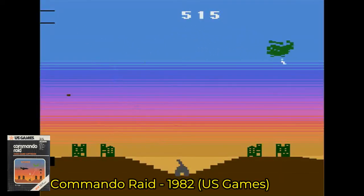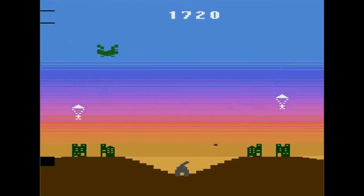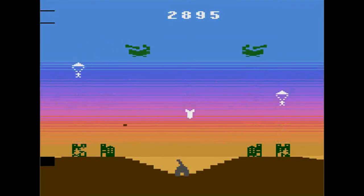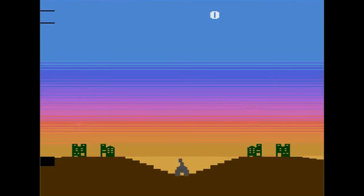Next up from U.S. Games we have Commando Raid, programmed by Wes Traeger and Henry Will IV. In this game you are trying to fend off evil androids that are hellbent on destroying your city. You see them parachute out of helicopters, so you have to shoot them and the helicopters. If they get past, they start trying to destroy your buildings, and if three of them get through, your building is finished. A big plane will also come by and try to drop a bomb on you. All of this is going on at the same time, so the frustration level is high — but the fun level is as well.